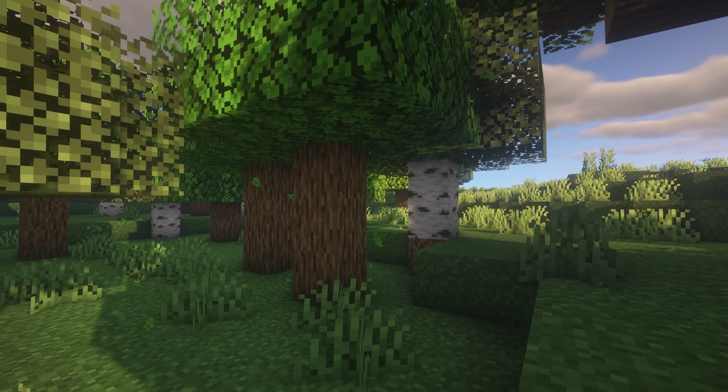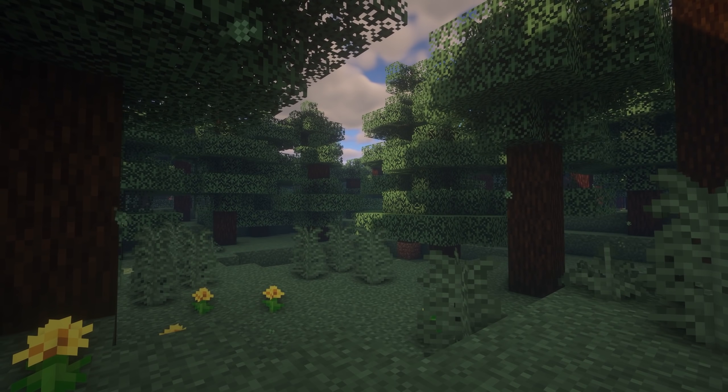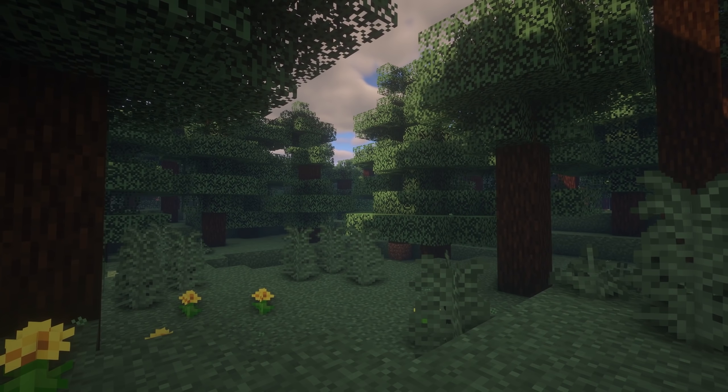Falling Leaves is a graphical mod adding leaf particles which fall from trees in Minecraft. It should help a little with increasing the immersion in your world, as well as how alive it feels.